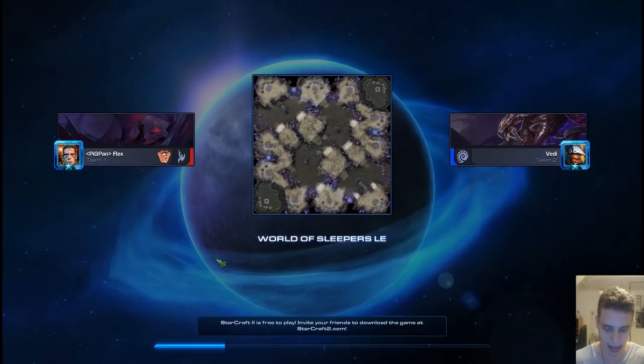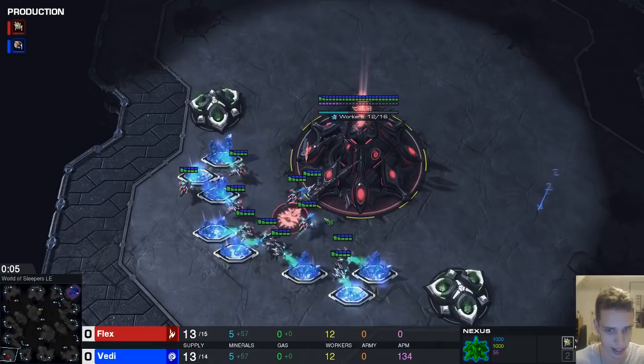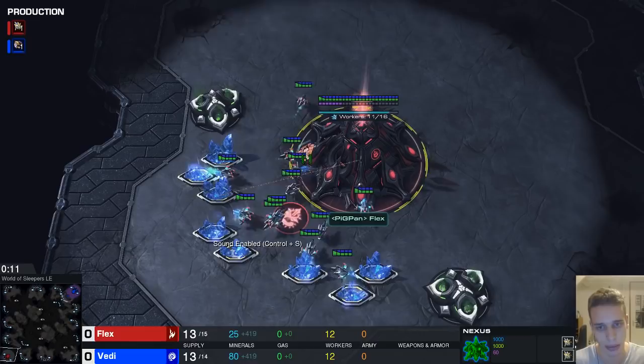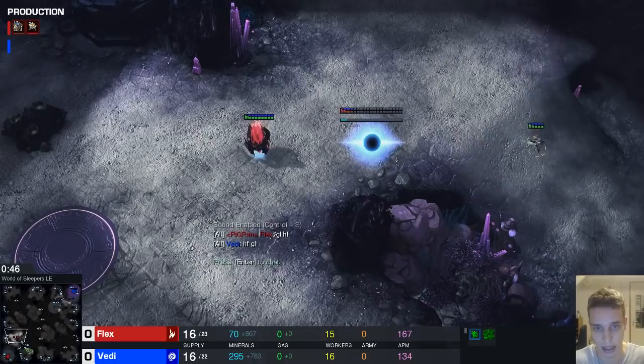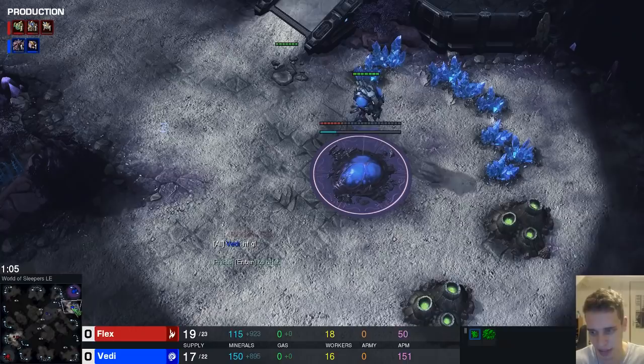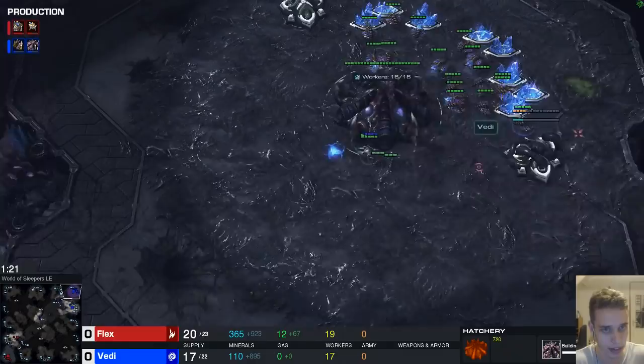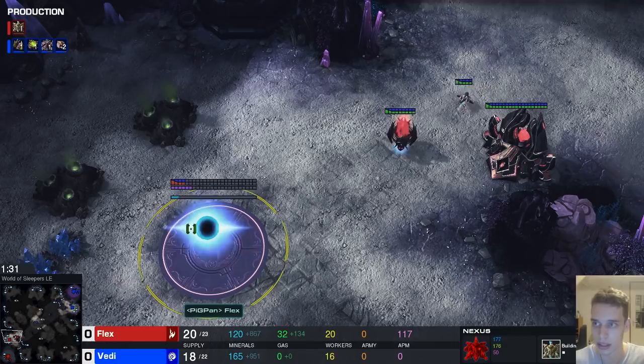I have to admit I've watched the replay already and it's going to be an interesting one. Both players are Masters, somewhere around 5k to 5.2k. My boy PigPanFlex actually opens with one of the builds that I made a guide on recently, which is the five gate glaive adept. Let's see if we can find some issues with the way he does everything, and whether this loss is really on him or if perhaps Veddy — his opponent — is just playing a better race.